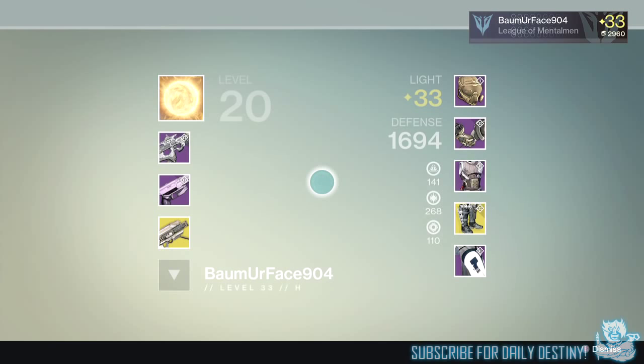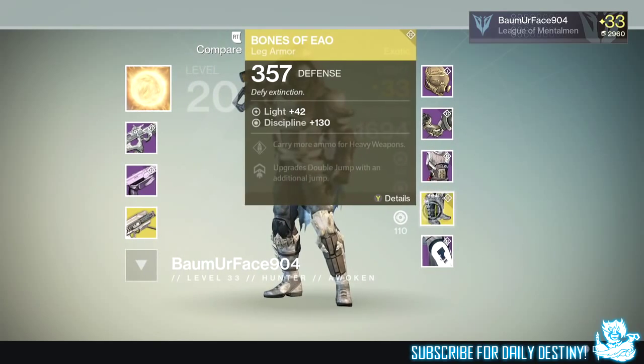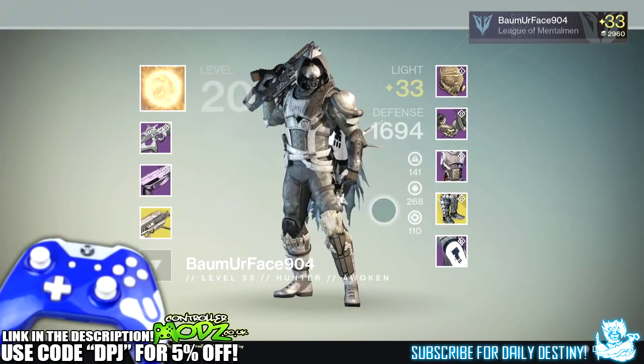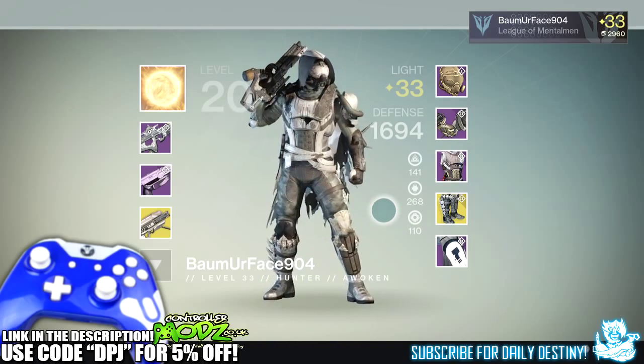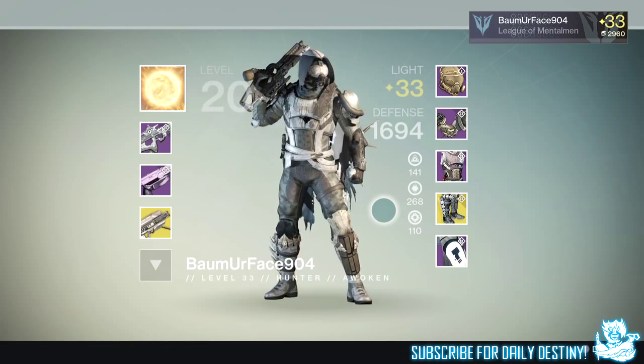What's going on guys, it's your boy DPJ here today with another Destiny video. In today's video we're going to be taking a look at the Bones of EAO — these are the new hunter exotic leg armors, and I've been hyped about seeing and obtaining these since I heard of them.